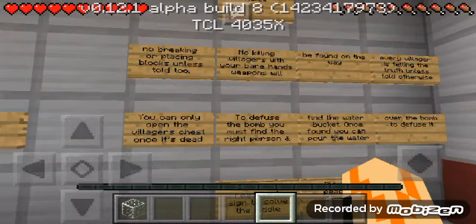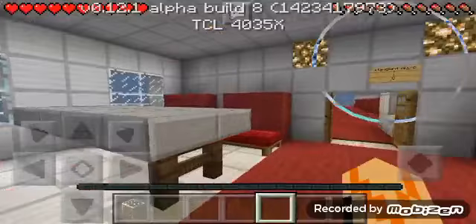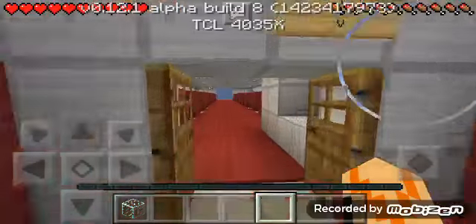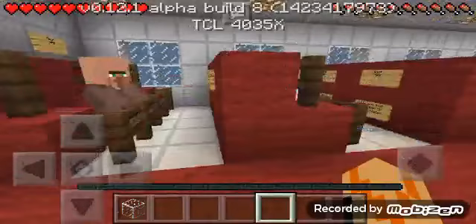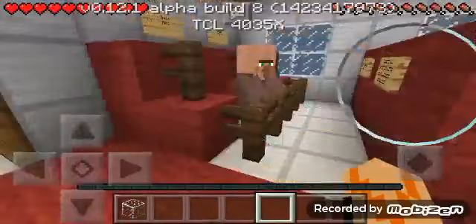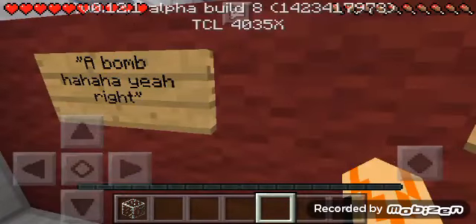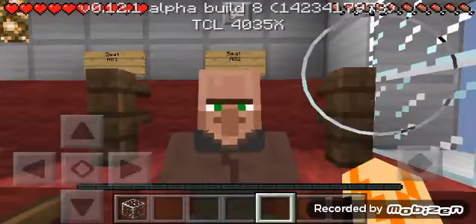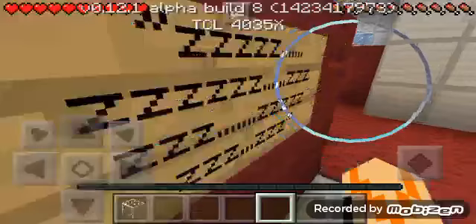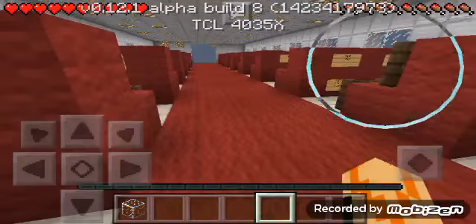I can't kill people with bare hands — okay, let's go! Here are the villagers. Wait, maybe I have to read all these signs. Oh come on. This guy looks suspicious actually. If there's any weapon... I can't kill with my bare hands.